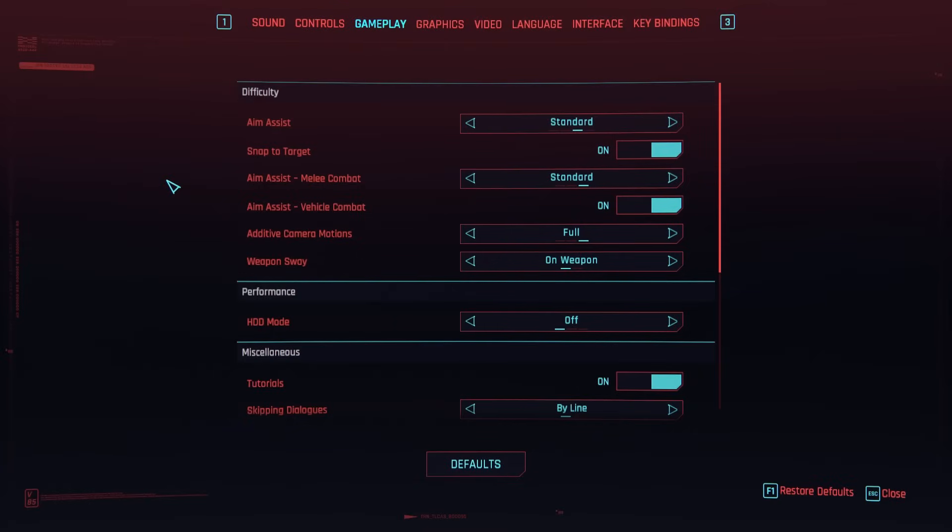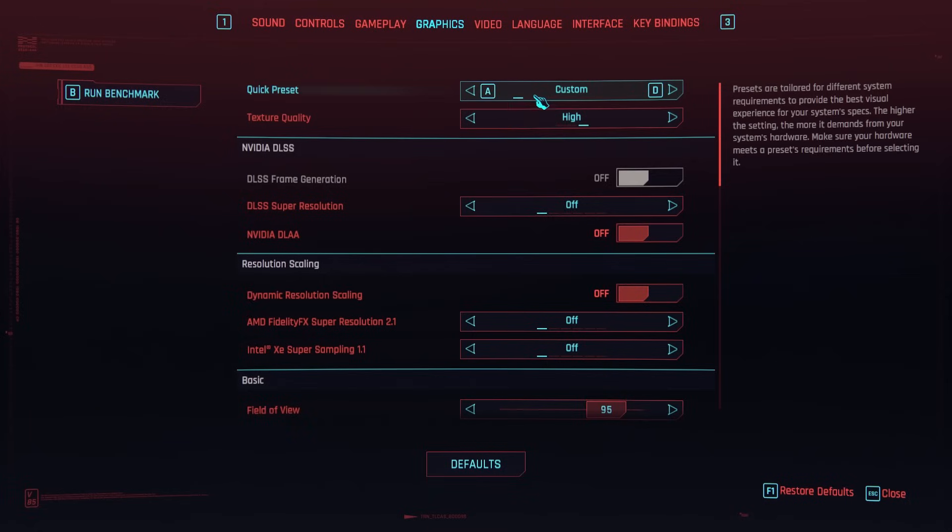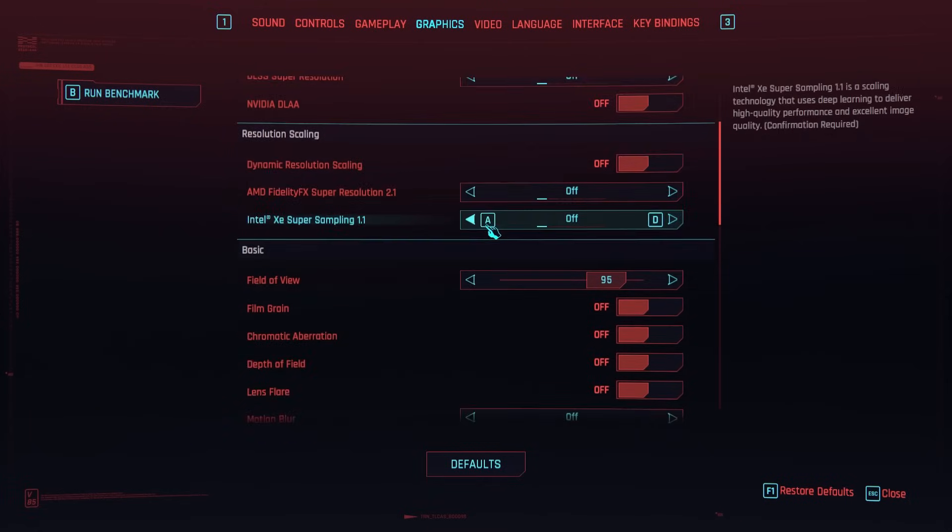Interestingly, despite the so-called SSD requirement, the HDD mode toggle does still remain in the options menu. I thought the crowd density option had disappeared, but it's actually been moved to the graphics section in this update.